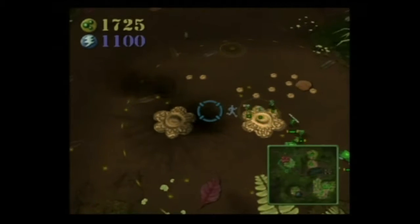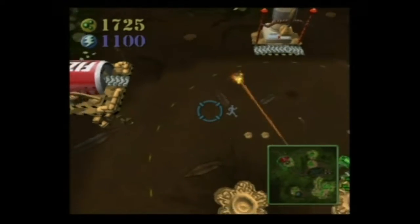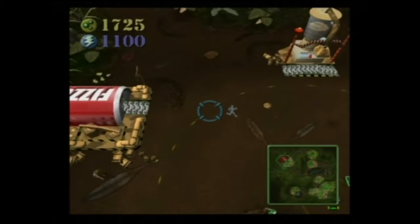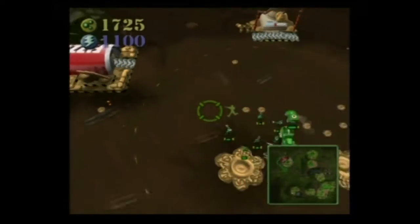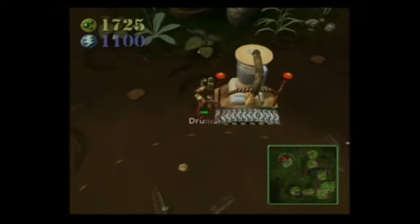Move it out. Enemy sighted. There he is. I see an ammo dump. You got it. You guys really want to attack on your own. Enemy sighted. Thank you.